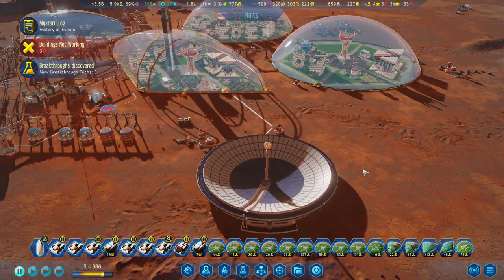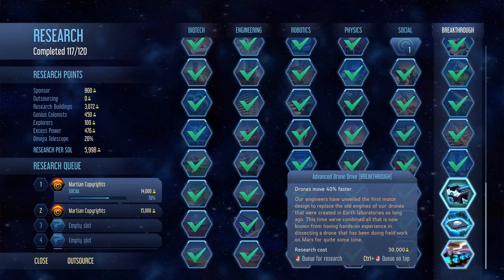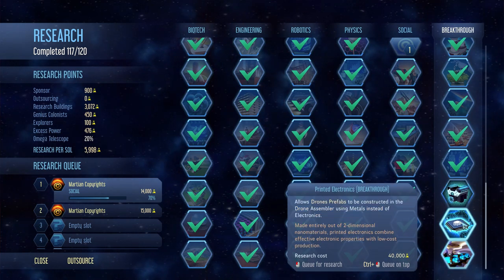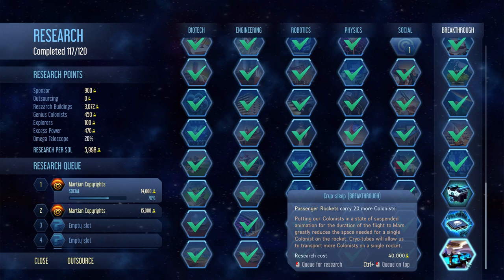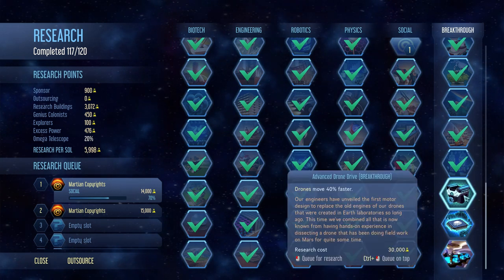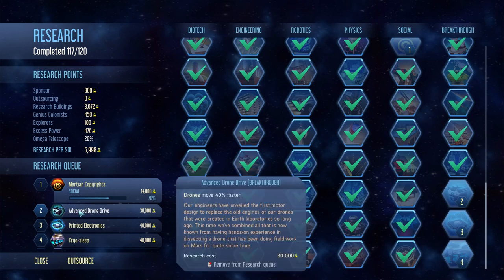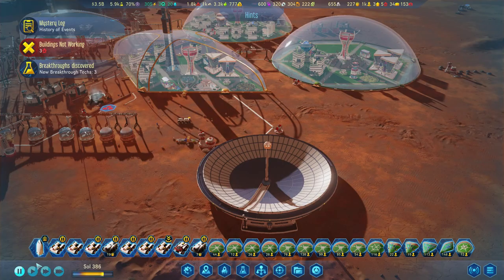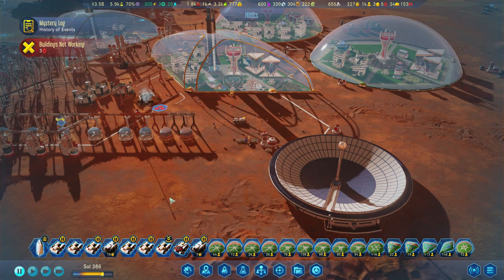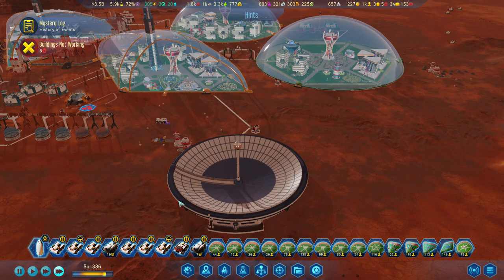Breakthroughs discovered! We got three new breakthroughs! We've got Advanced Drone Drive — drones are 40% faster. We've got Printed Electronics — allows drones and prefabs to be constructed in the drone assembler using metal instead of electronics. And Passenger Rockets carry up to 20 more colonists. Let's click, click, and click. We're sitting at three and a half billion — we are good.